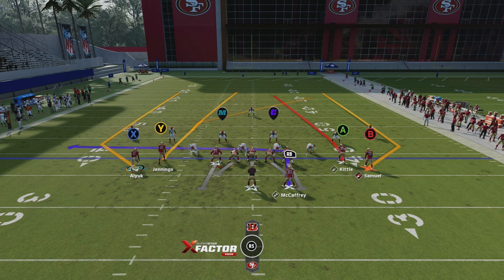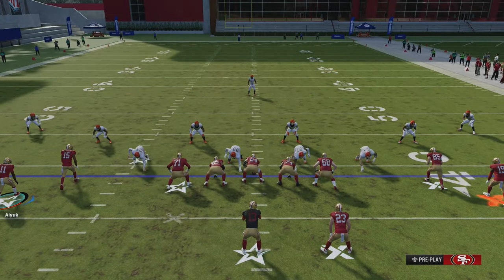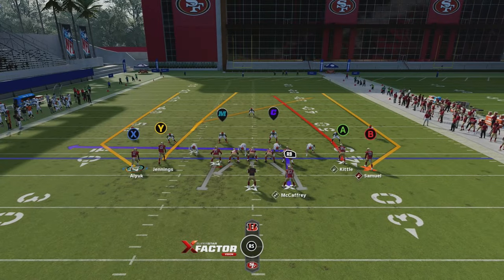This scheme works a thousand times better if you have a quarterback with a good, quick release — like Aaron Rodgers, Hurts, or Trevor Lawrence from the Jaguars — because they have Gunslinger, or just any quarterback with a good release in general. Brock Purdy is the downfall for the 49ers; he's the only thing keeping them from the number one spot when it comes to best team in Madden.